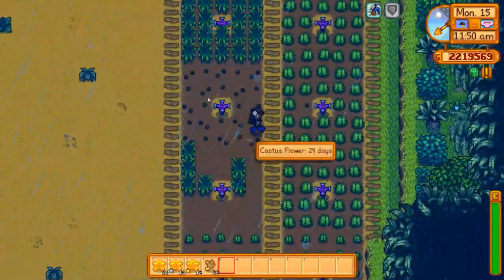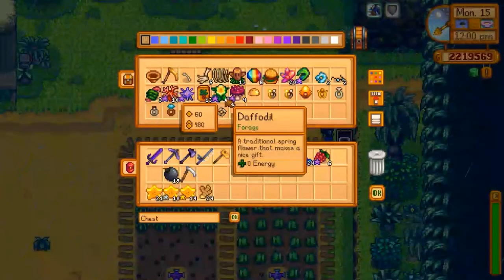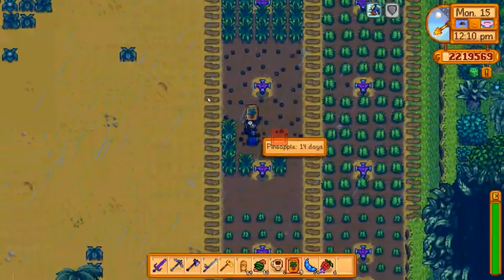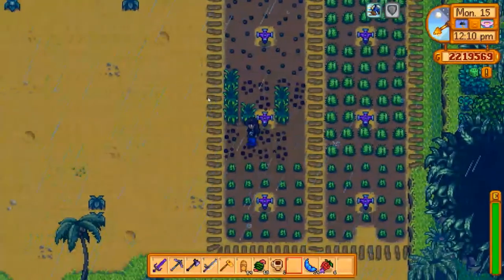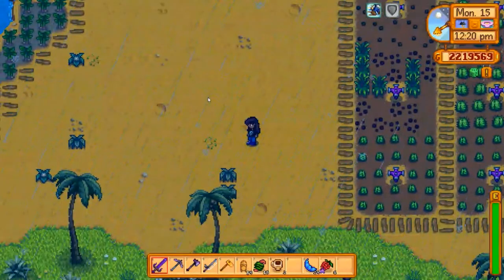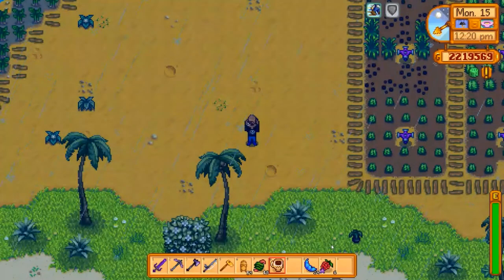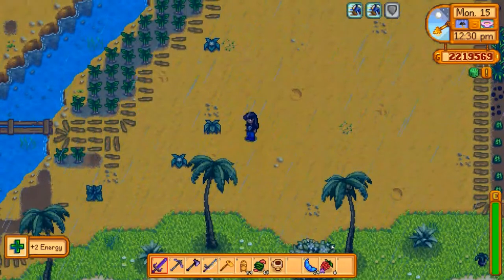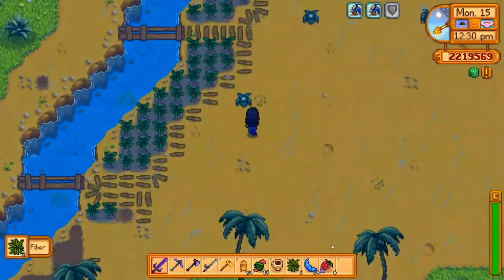We'll plant the rest of the pineapple seeds. We've got 13. Let's plant these in here — we have four spots open, so we should plant some more pineapples there. Let's clear some of these weeds. These forsaken weeds, get out of here!